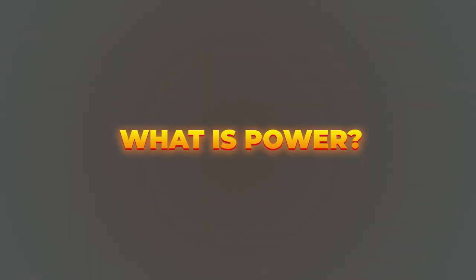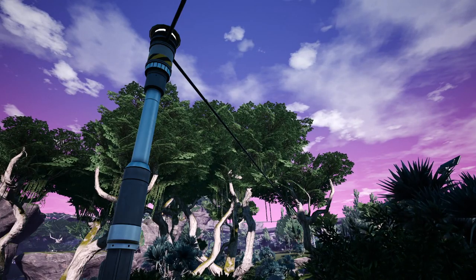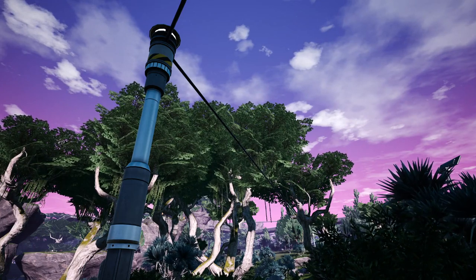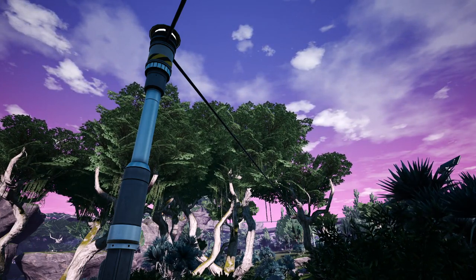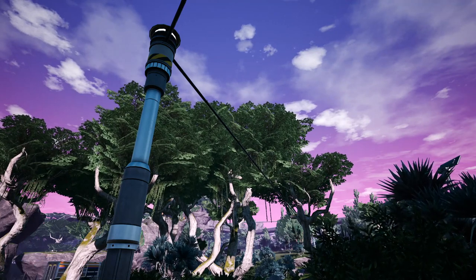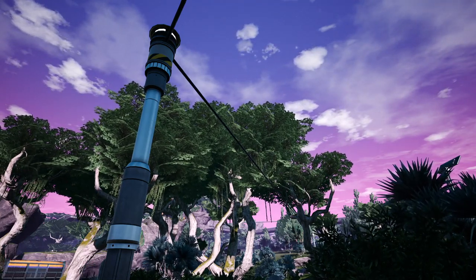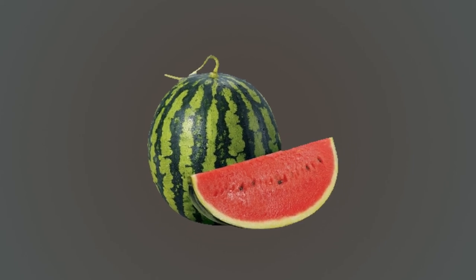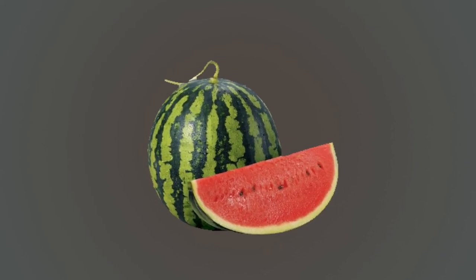What is power? Buildings in Satisfactory run on power, and it's the most important resource in the whole game. Power is generated by specific buildings and is transferred most commonly through power lines and power poles, but also through train stations and railways. Power is measured in MW, or megawatts. But since there are no other power units in the game, MW might as well stand for melon wiggles. Don't get hung up on the units, because they don't really matter. Just focus on the numbers.